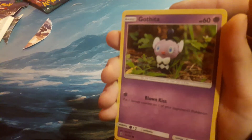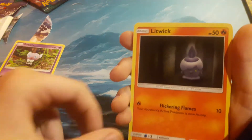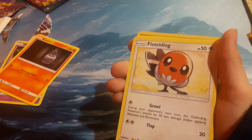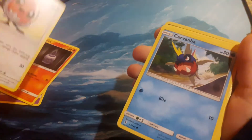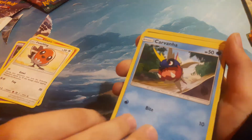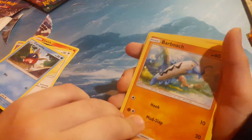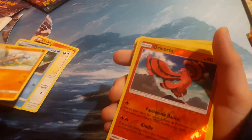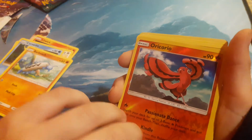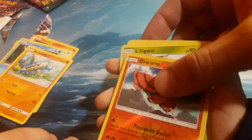Gothita. Litwick. Fletchling. Carvanha. Carvanha. I'll help you with the hard ones. Barboach. Ooh, a foil card. Arcanine — I don't even know these names. Aricari. Put that one up here since that one's a foil. That's actually kind of hard to say.